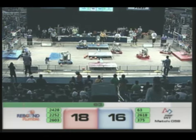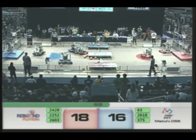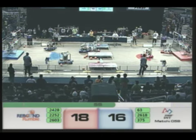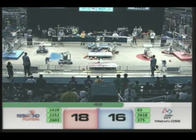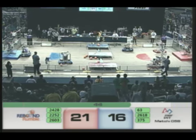Another high lobbing shot from the top of the key for the Red Alliance. Blue Alliance takes another — 18-16 courtesy of the Red Alliance. We have just under a minute left. 2252 take another shot at the high goal — banks it in. And the Mavericks keep playing like this, they're going to get signed by the Heat.